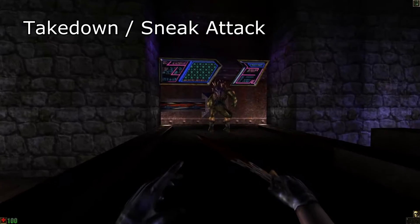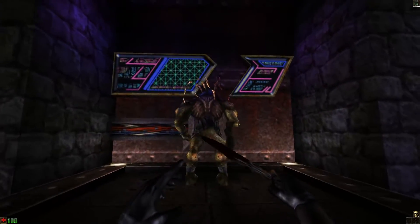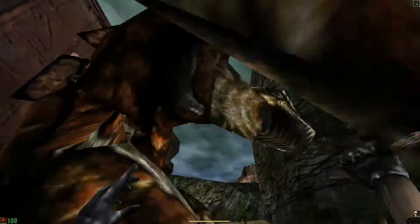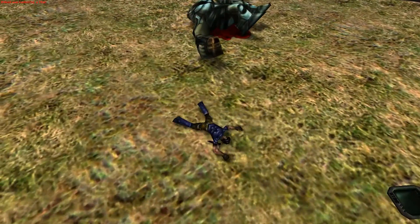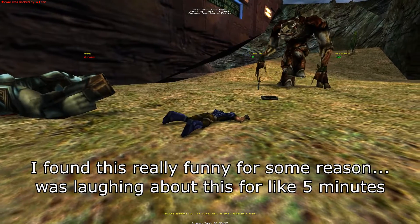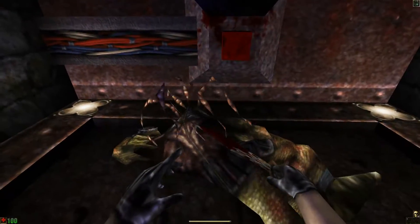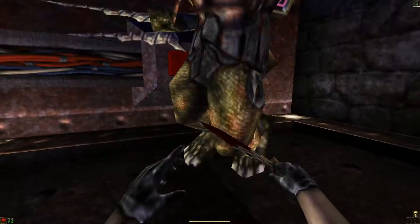To perform a takedown or sneak attack, sneak up behind an enemy undetected and strike them with the knife. Most average creatures will be killed immediately, unless it's something huge like a behemoth or a titan. When performing the sneak attack, make sure to aim more towards their upper body or head area. Stabbing their feet sneakily is not going to kill them.